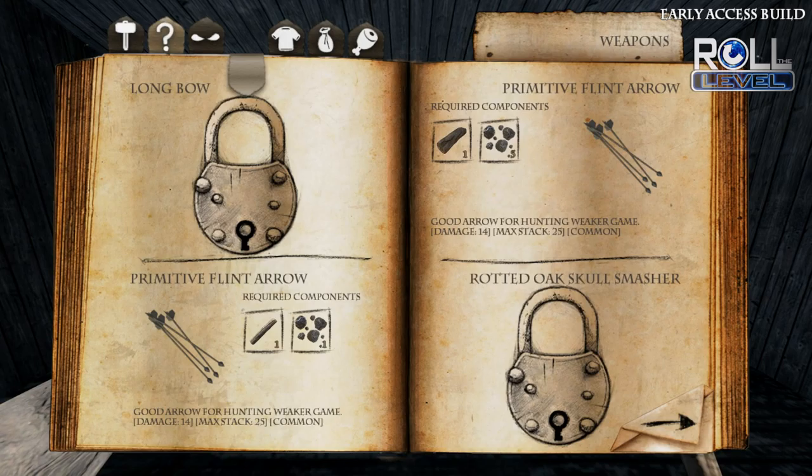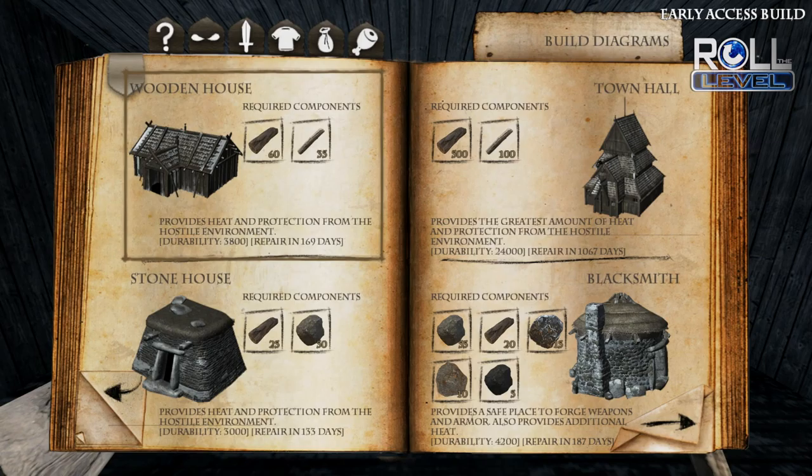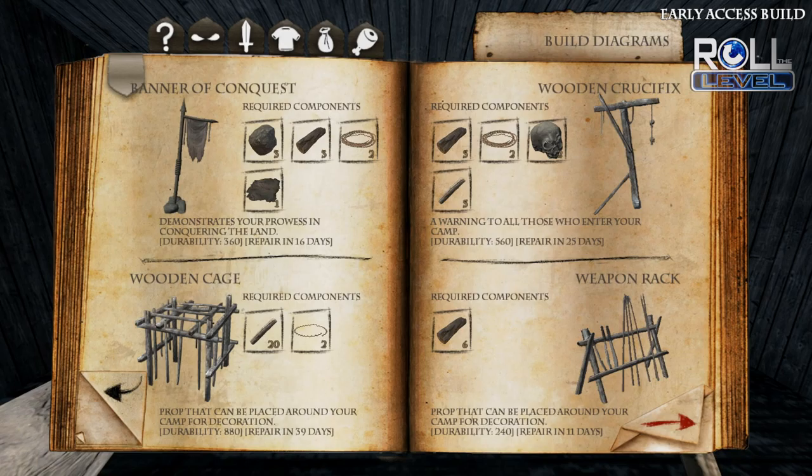If you go to the journal and then check out the houses, it actually tells you the durability of the different things. What I didn't get — and just because I haven't run into this yet — was the 'repair in X day' thing. I don't understand what that means, but I'm still figuring all this out. I believe there is some depreciation on the buildings.